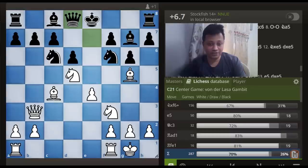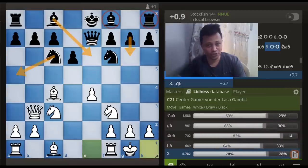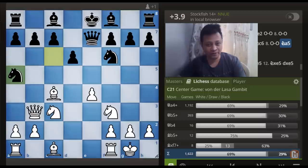Last but not least, what happens if instead of g6 your opponent continues with the move Knight to e5? Typical tactic — getting the Bishop pair. But this time around it doesn't work here, because White has a nasty high-profile trap starting with Queen to a4 check.